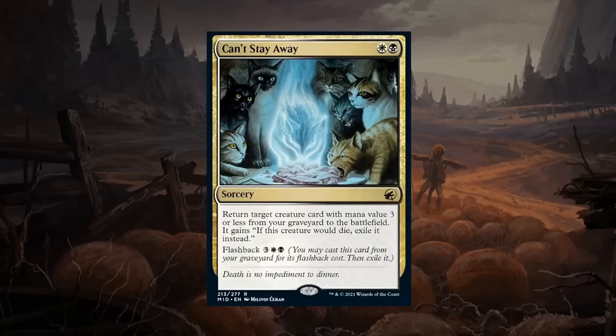Can't Stay Away is a two mana rare sorcery that returns a target creature card with mana value three or less from your graveyard to the battlefield, and it gains 'if it would die, exile it instead.' We can also flash it back for five mana. We're not really getting a huge mana discount on the creature we're reanimating — it's more of a value card to get back an important creature. The flashback means it could potentially be a two-for-one. Still not super thrilled — it's a fine card but probably just a C+.